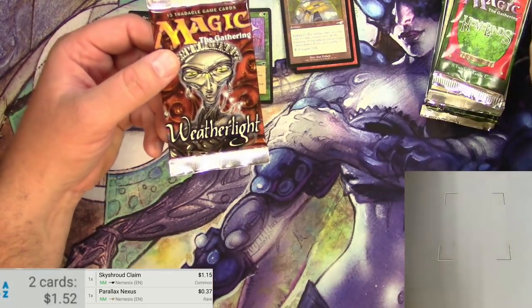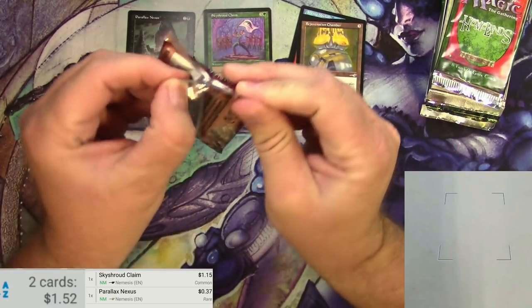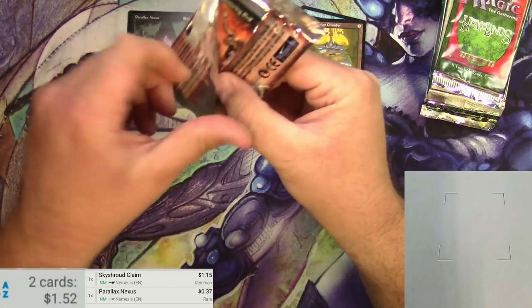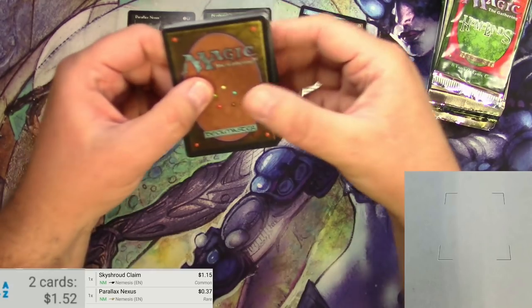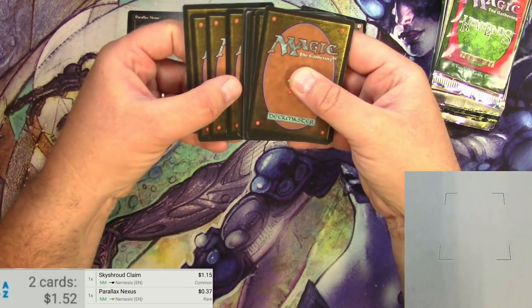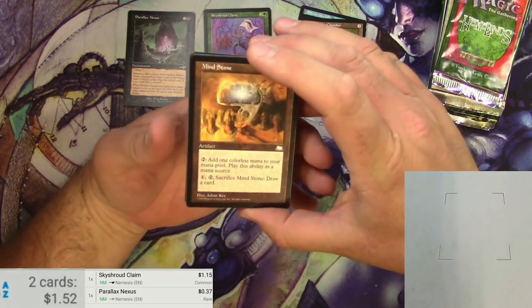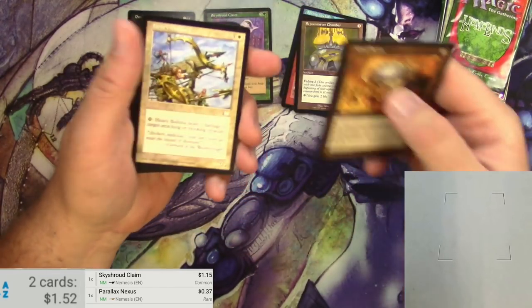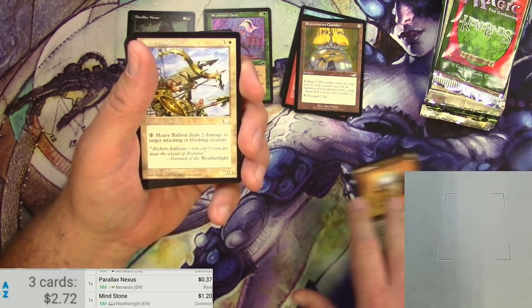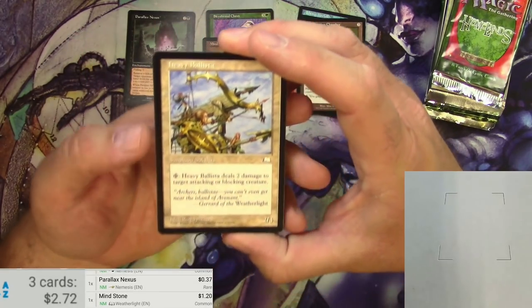Let's check out Weatherlight — very cool set that I happen to like quite a bit. I believe this one is the same where these are gonna be uncommons, so I'm gonna flip them — one, two, three, four. That should be the rare. Mind Stone — another good common. So we're starting off with two good commons in a row. Yeah, buck twenty. There we go. Common section doing the work here.